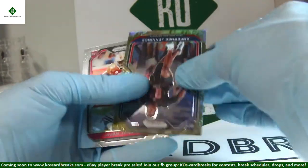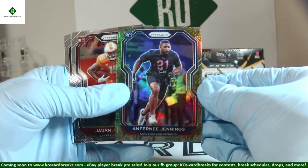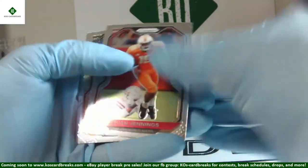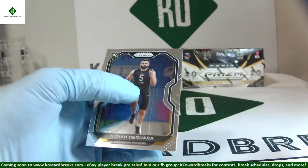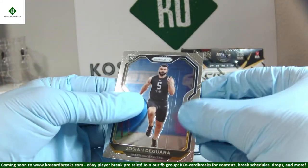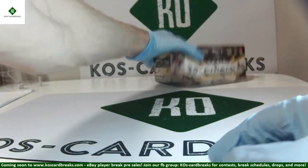Got another camo — Anthony Jennings camo out of 25, number two of 25 for Jennings. Nice rookie camo — maybe not the biggest one, but good to see a rookie camo. Juwan Jennings and Josiah DeGora. There's your scratches — pretty bad on that one.